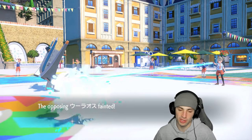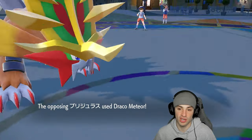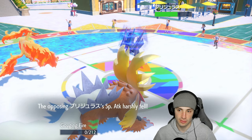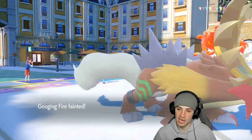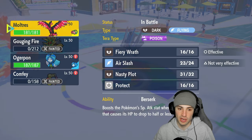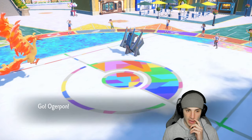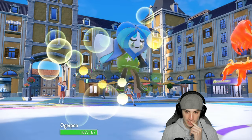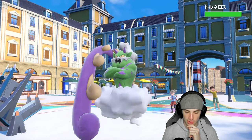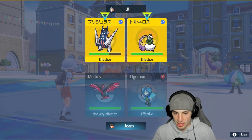Archaludon uses Draco Meteor and gets the special attack drop. They're taking out my Pokemon quickly. We bring out Ogre Pon and start spamming Fiery Wraths. Tornadus finally comes out — it could use Tailwind or Rain Dance. I might just swap into the Poison Fairy type slot.